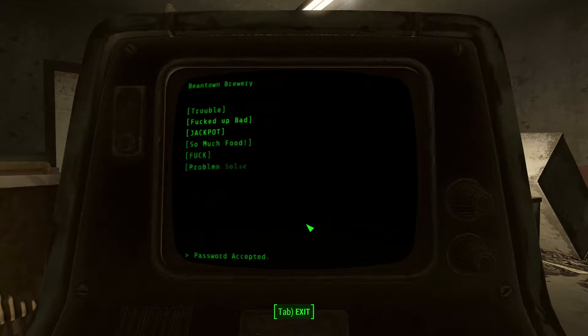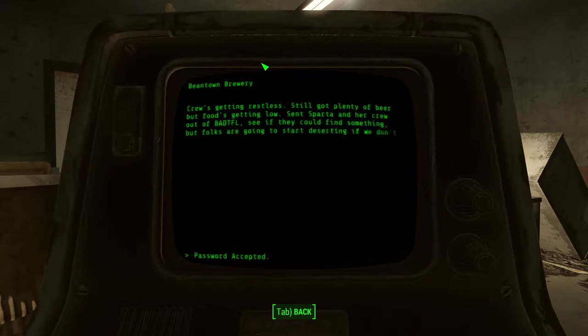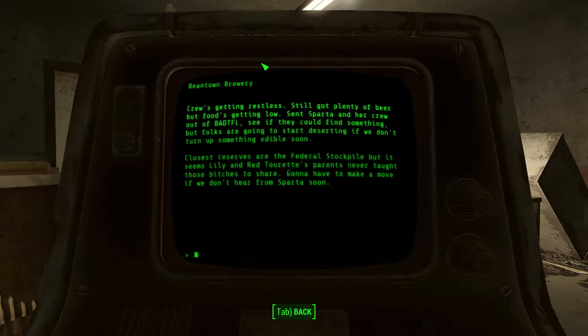There we go. 'Trouble' — crew's getting restless. Still got plenty of beer, but food's getting low. Sent Sparta and her crew out to BADTFL to see if they could find something, but folks are going to start deserting if we don't turn up something edible soon. Closest reserves are in the federal stockpile — and that's where we fought that Red Tourette person. But it seems Lily and Red Tourette's parents never taught those bitches to share. Going to have to make a move if we don't hear from Sparta soon.